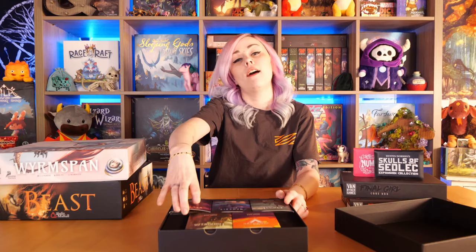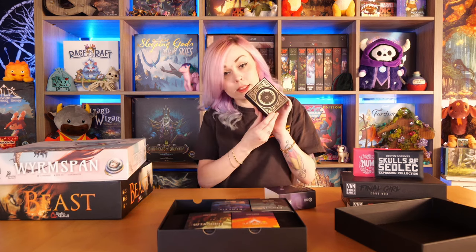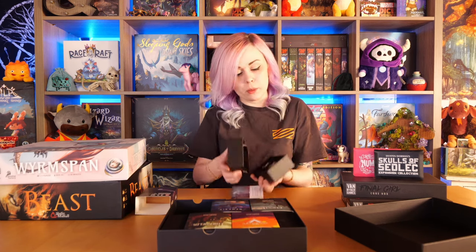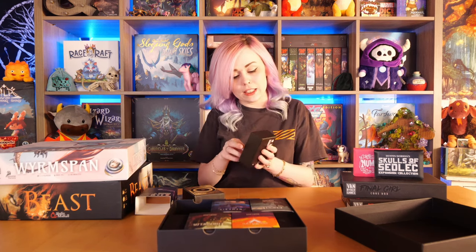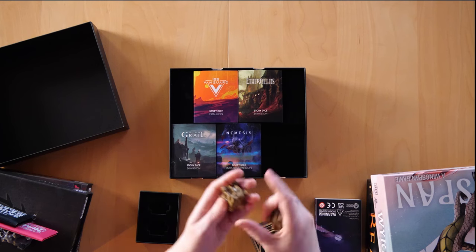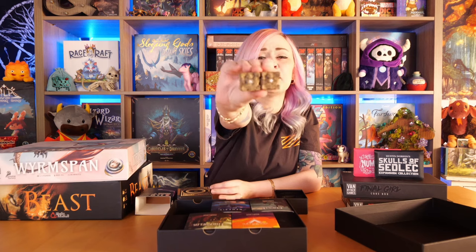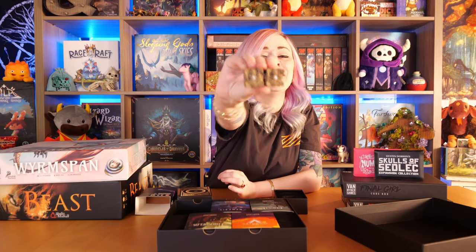I'm going to show you the cat expansion first. They come in these little boxes within their sleeves and you get to open them up. They have different cards and then dice. I know they're meant for RPG play to be added to games with elements inspired from their board games, but apart from that I'm not exactly sure what these are. But these are some kitty cat dice — I'm getting distracted by cats, but here are our cat dice.